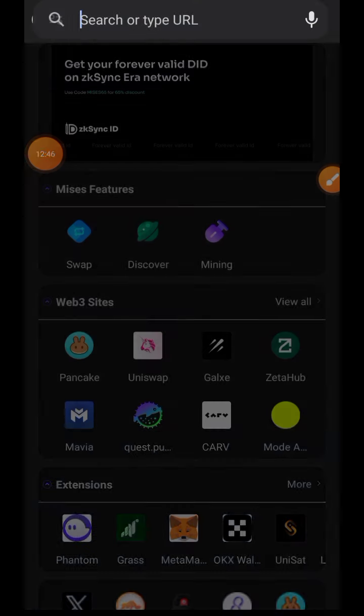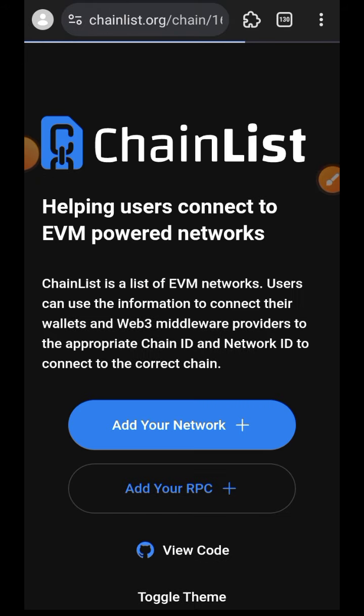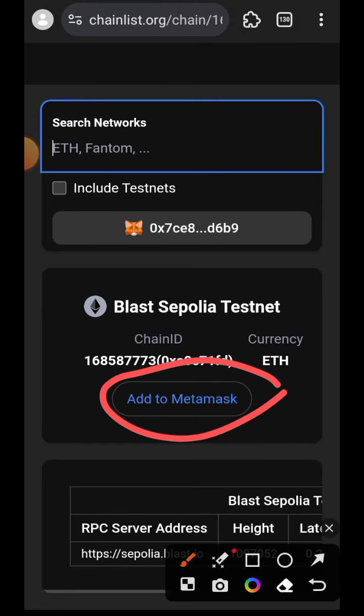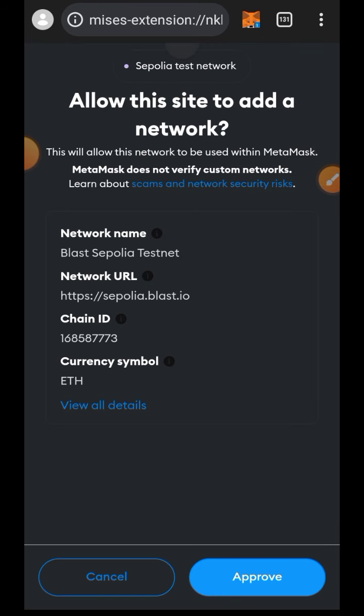I will have the link to Chainlist as well as every other link I used in this video pinned in the comment section for your convenience. It will take you to Blastsepolia testnet directly. Just tap on Add to MetaMask and it is going to add the network and also switch your network to Blastsepolia testnet.